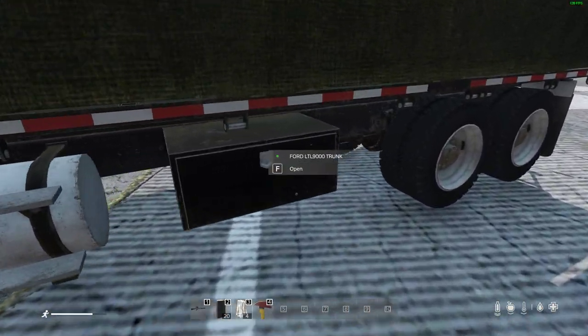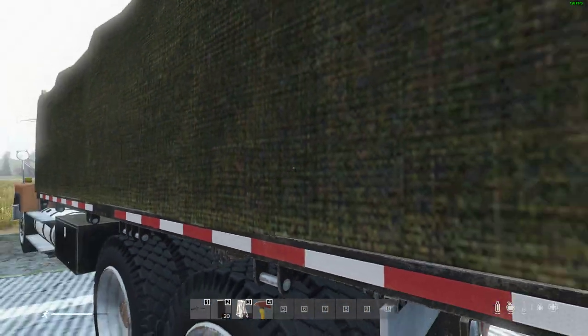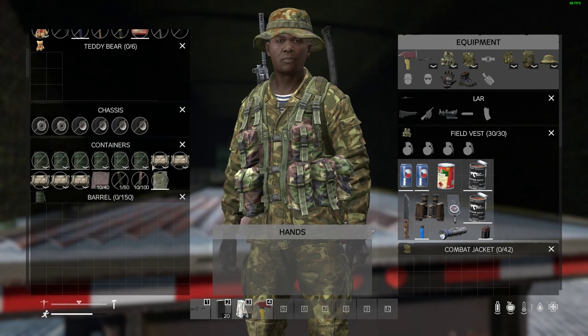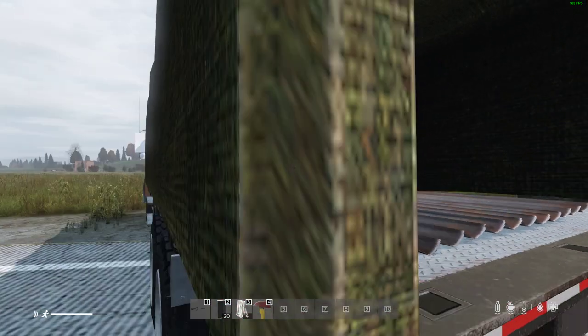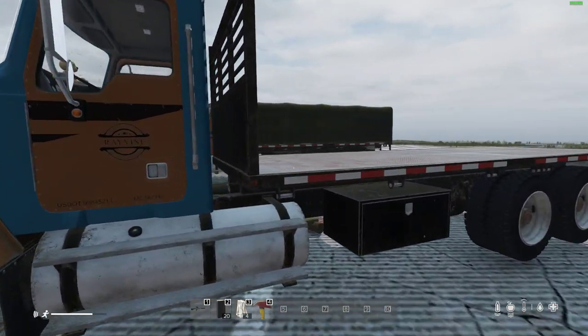This Ford truck not only comes with a lovely tool kit that you can fill up on the side, but also has this lovely cover. Inside you can see all the bits that we can put in as well — we've got barrels, wooden chests, wood, metal sheeting, and jerry cans too. That would be nice, wouldn't it?